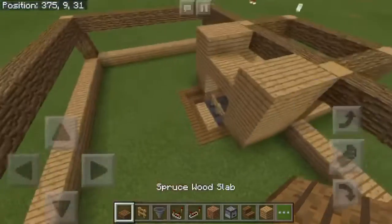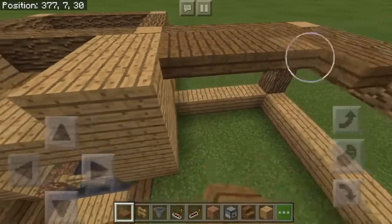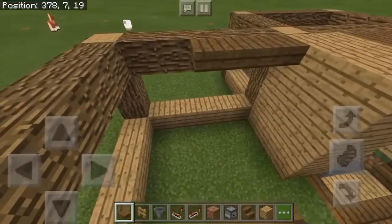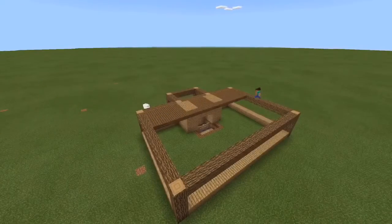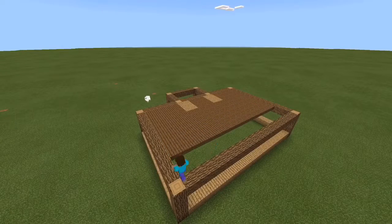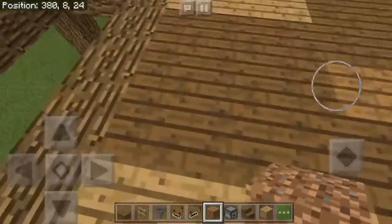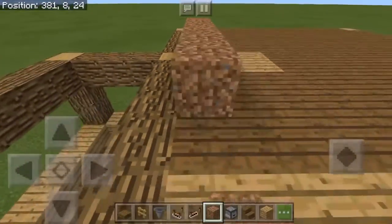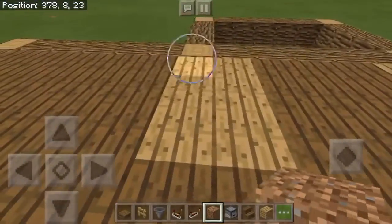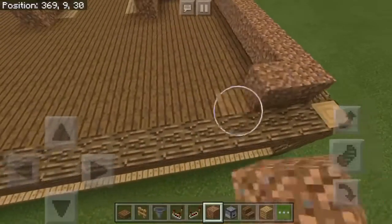Once you have this complete, you just want to cover the top area up here with slabs. Then you want to place dirt around the outside of this everywhere except the area where your hoppers are going to be, so just place dirt all the way around the entire outside.